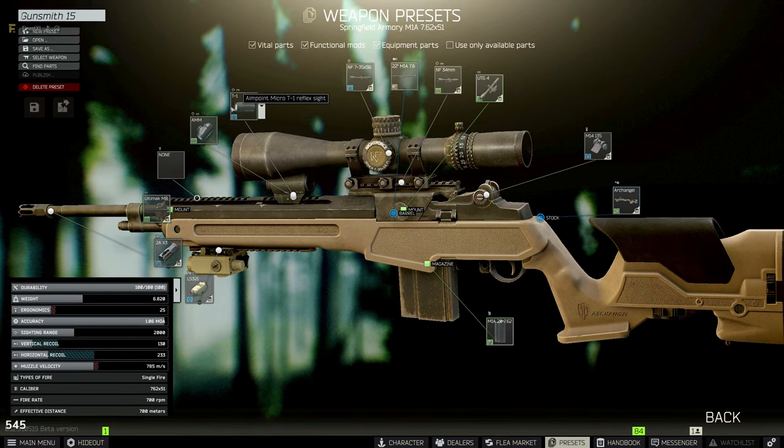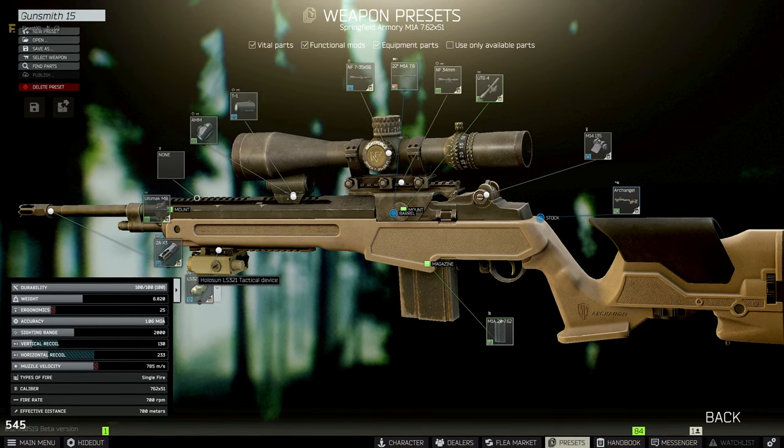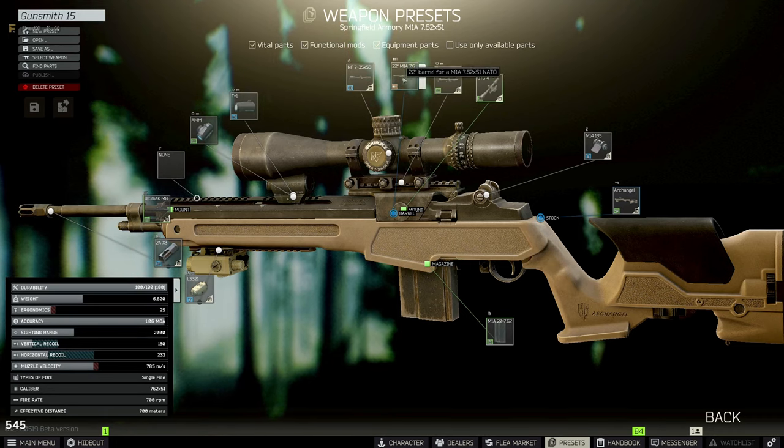Next you need to get the Aimpoint Micro T1 reflex sight and the Aimpoint mount for the sight of micro series from Peacekeeper level one. Then pick up the Hollow Sun tactical device from Skier level three and a 22-inch M1A barrel from Mechanic level three.